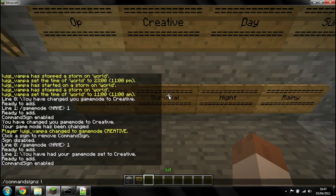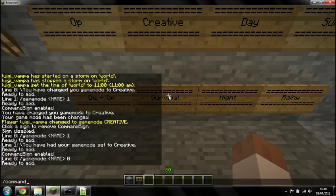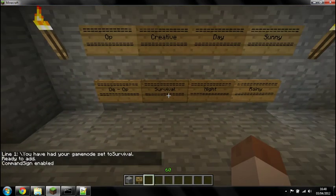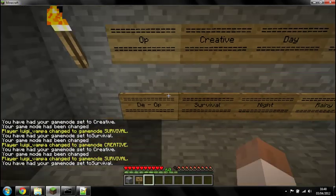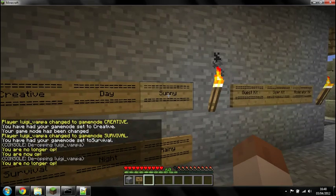We'll do the opposite: Command Signs Line 0, game mode, add the name variable, and game mode 0. Then we'll add another text line using backslash: 'You have had your game mode set to survival.' Although I've missed the space, I'm not changing that again. By right clicking the signs I can swap between game modes, swap between op and deop, and change night and day, and everything else.